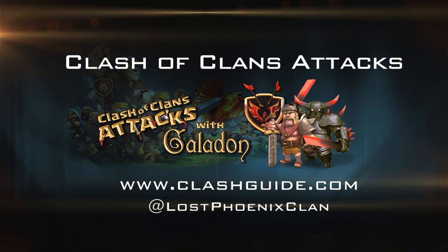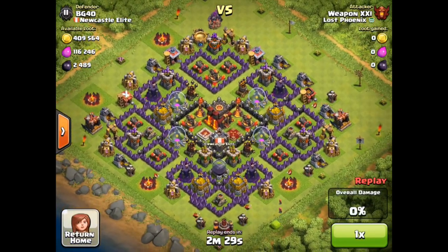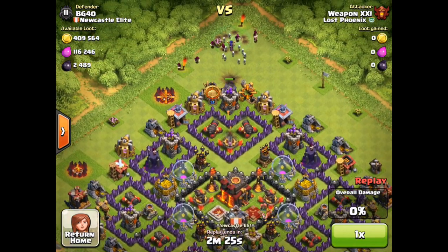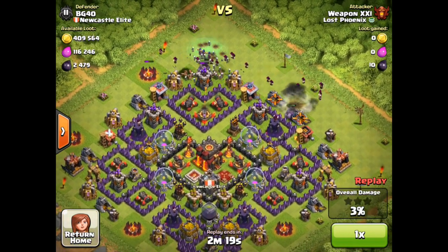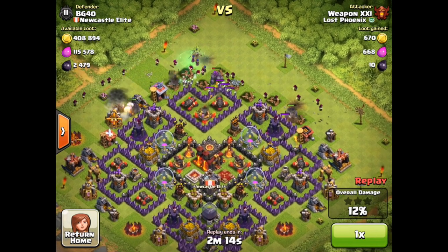Being that this is Clash of Clans Attacks, we are going to look at a couple of attack replays today — a couple of slightly unusual ones where things go slightly strangely. The first one is from Weapon XXL from the clan Lost Phoenix, and as you can see he started his standard GoWiWi style attack on a slightly not fully upgraded Town Hall 10. The defenses are fully upgraded but definitely not those walls.